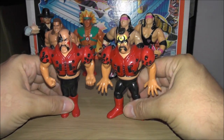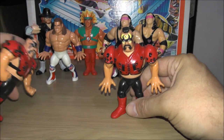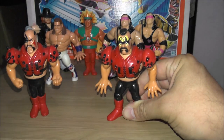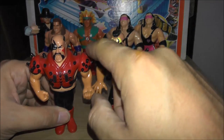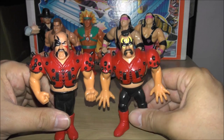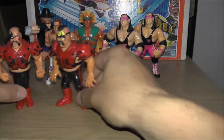We got a tag team two-pack — Legion of Doom, Hawk and Animal. I loved the Legion of Doom when I was a kid. Hawk does Hawk Attack and Animal does the Doomsday, which is the Gorilla Press Slam. I want to be careful with these because the little stumps representing the spikes they used to wear break off really easily. My two brothers had various spikes broken off their figures, but I was lucky enough to never have that problem.